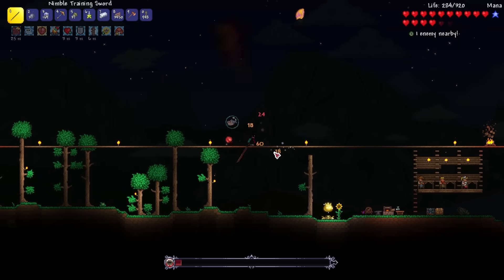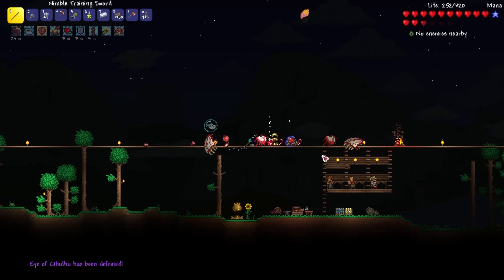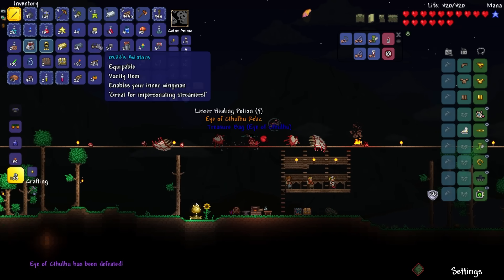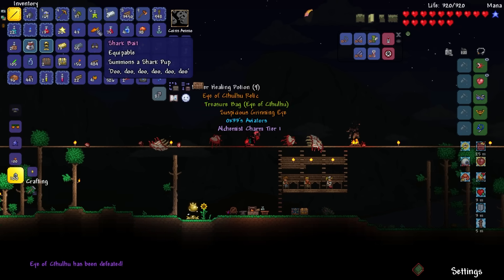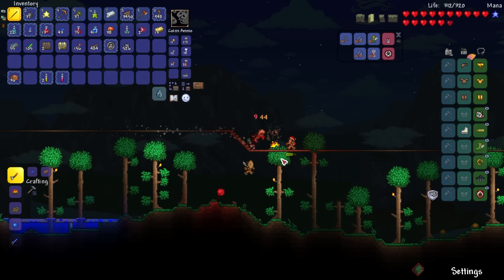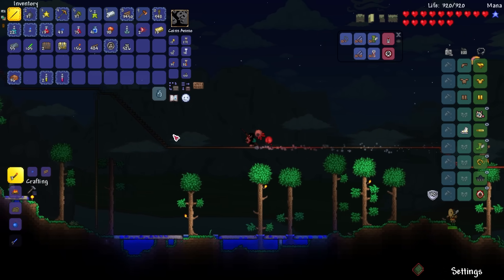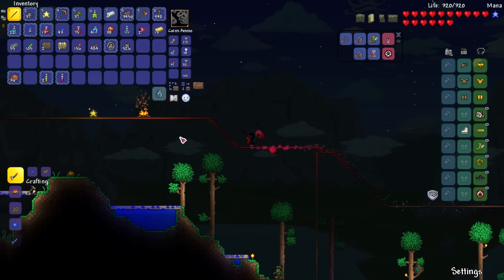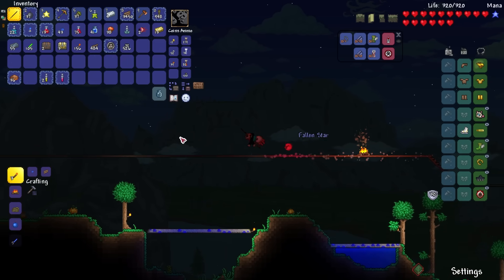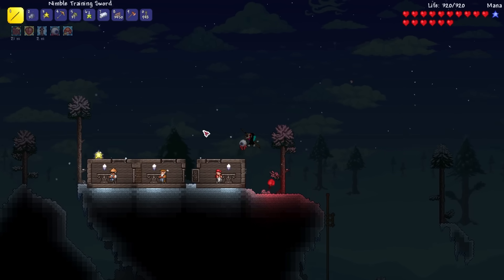I want to preface this — like my other playthroughs, I only want to beat this mod with Demon Slayer mod weapons, which might be troublesome because we are still stuck with this wooden baton. That poses an enormous problem because we need to make the Vapor Breathing sword, but to do that we need the Water Bolt which we can't get yet. So we need to beat Skeletron.